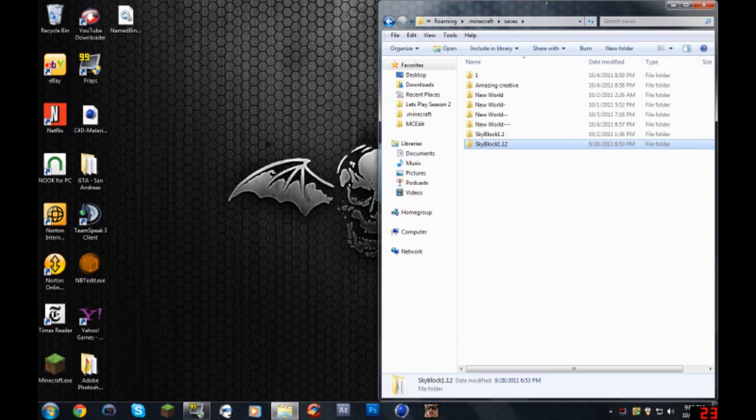So what you're going to want for this is your Minecraft folder, your Minecraft saves folder, a world that you want to convert - this is a survival mode world - and NBTEdit, which will be in the description down below.